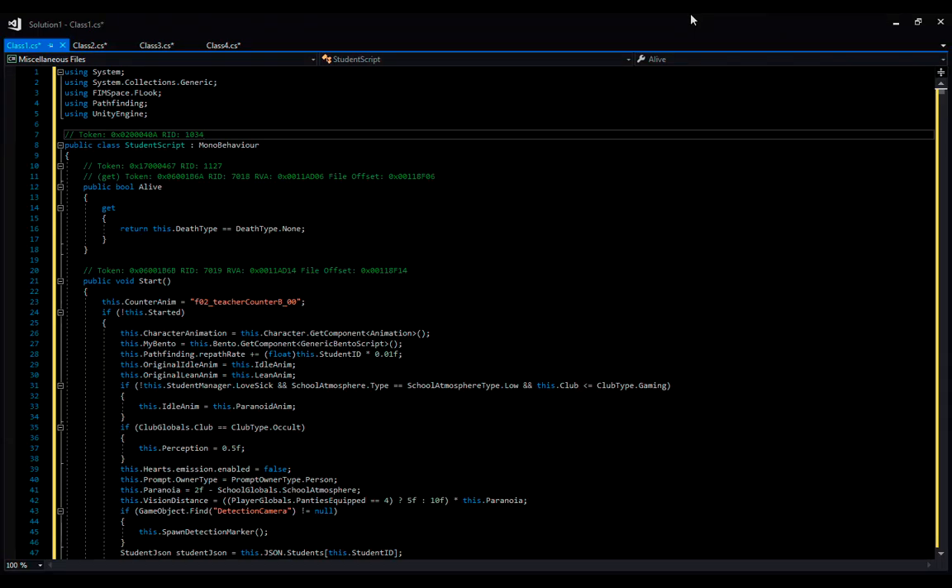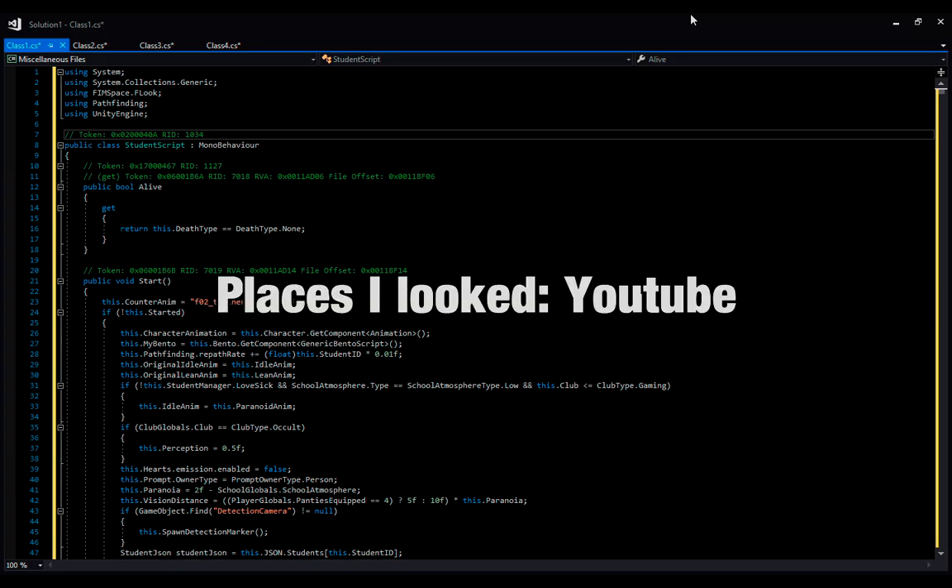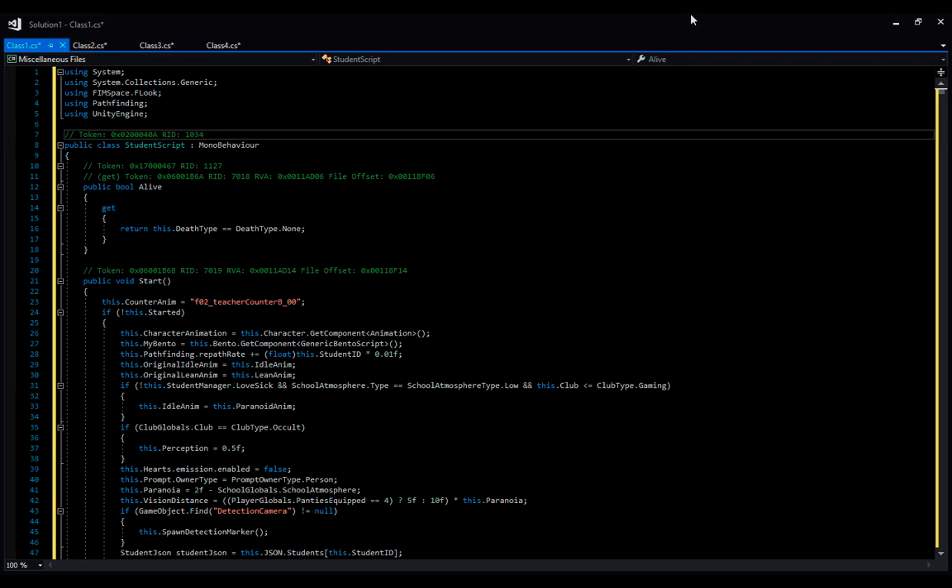Have you ever wondered what 17,000 lines of code from one script in Yandere Simulator do? Because I have, and apparently there haven't been a lot of people that have really looked into it — or at least not that I'm aware of. So I decided, why not? I'm going to take a look into it.